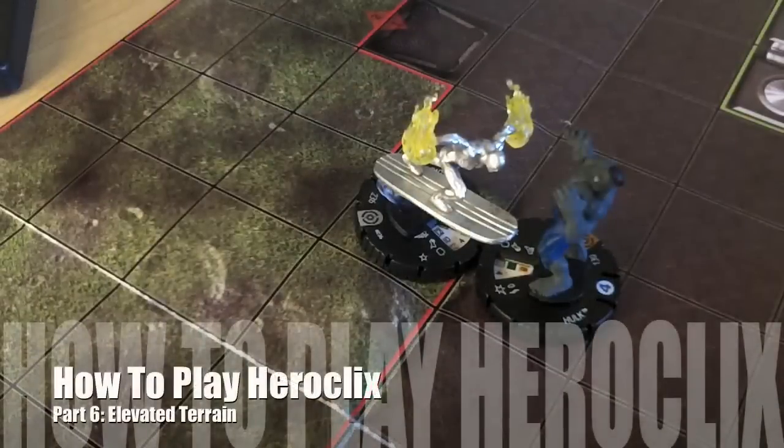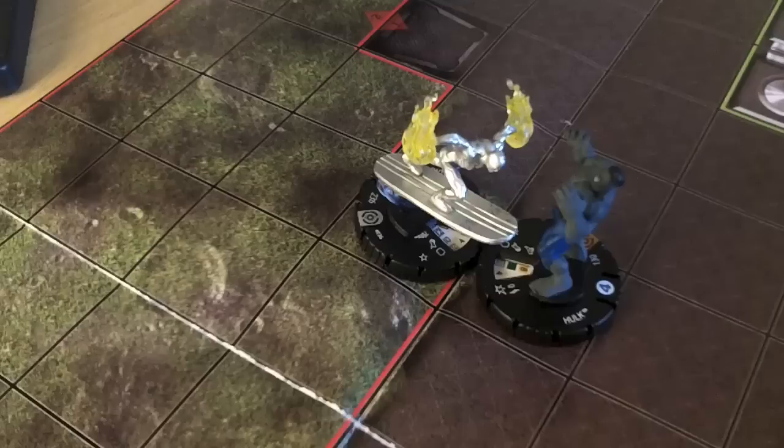Hello everybody, it's Sam from the Anoraks Podcast here, and today we're doing part 6 of my How to Play Hero Eclipse tutorial series. Today we're going to cover elevated terrain and how that works for attacking.